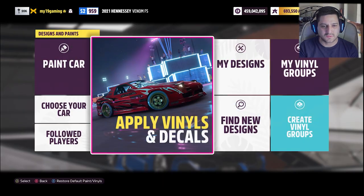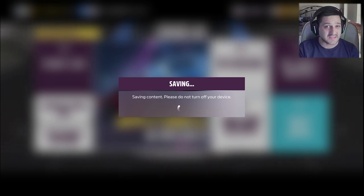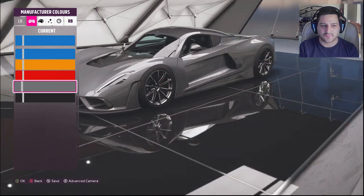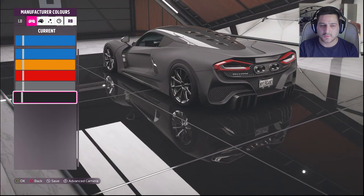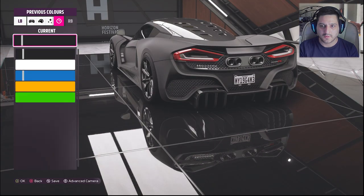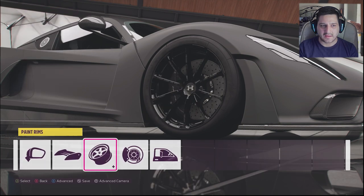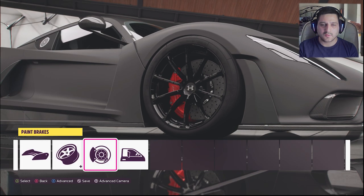We're going to quickly paint this vehicle. Looking at the factory colors — I assumed it'd just be some gloss colors, and I am right. It's just a bunch of gloss colors from factory. Oh, we do have matte black, which is pretty cool — we'll go matte black. The wing, we can go carbon — let's go carbon for the wing. Wheels, all black. Calipers, obviously going red. Nice bright red. Window tint, we're going to leave that.